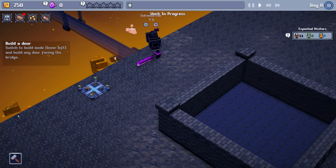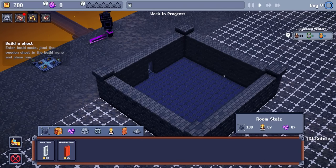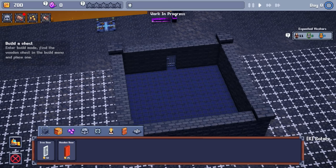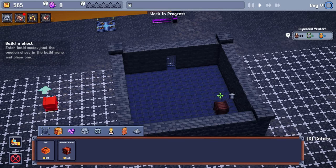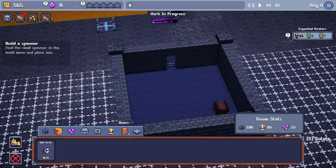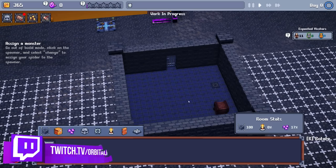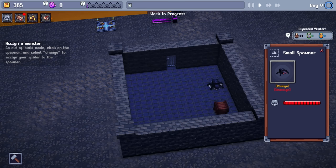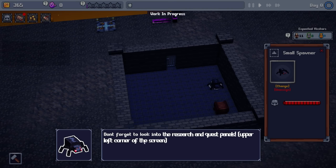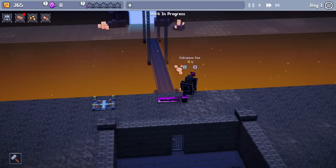We've got a few little objectives to go through. Build a door — we can do that very simply. We'll go into build mode and throw an iron door into this room. We can also build a wooden chest and put that down in the corner — it's going to cost some coins, but that's not too big a deal. Let's also build a spawner. There's a few different things we can build at the moment, nothing crazy. Let's get a small spawner and equip this spider to it.